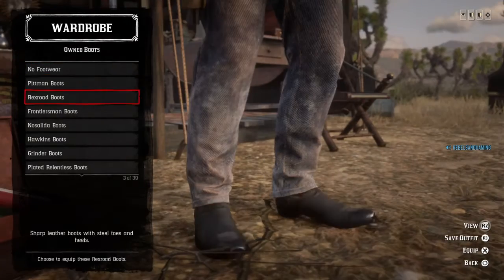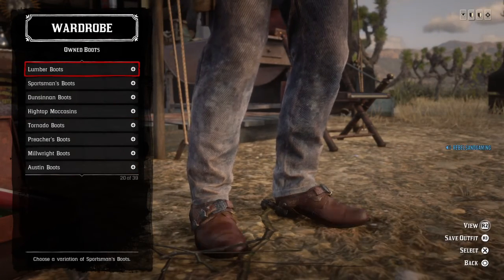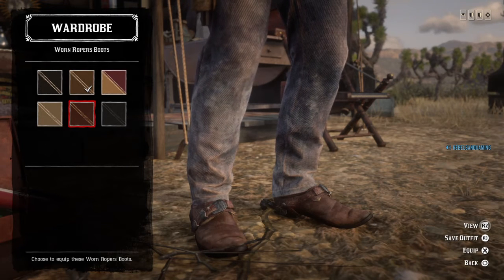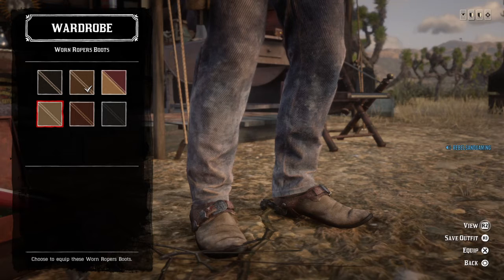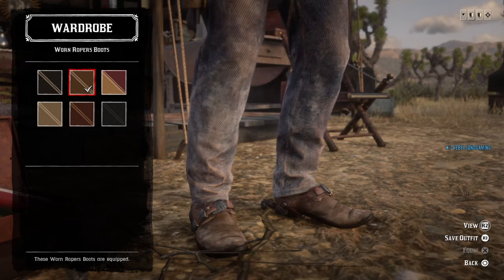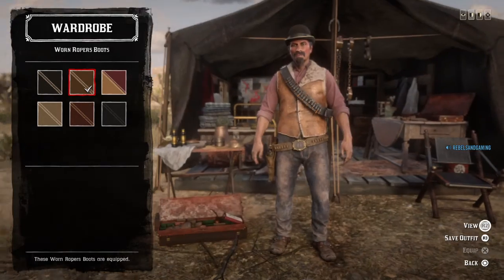For boots, I just went with the worn roper boots in this color. Now, if you want that color it's a little too dark, or if you want the other one it's a little too bright. I don't know if he's wearing spurs — it looked like in the picture he was, but I didn't see him wearing them, so if you want to put spurs on it's up to you. I went with that color roper boot.